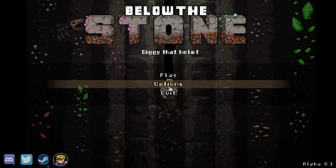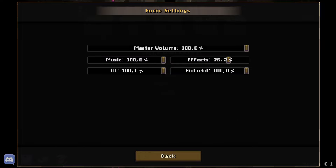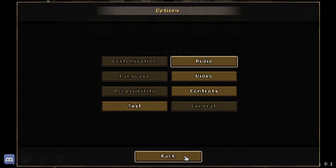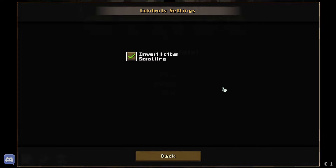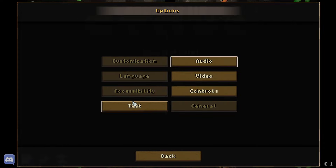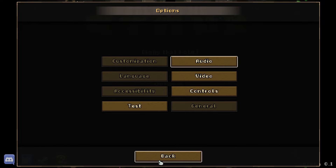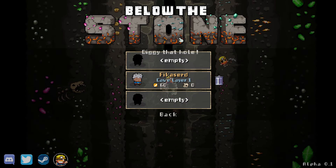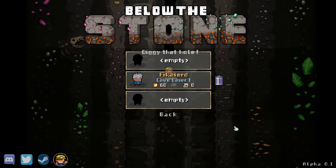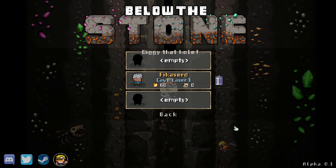First things first, as always we are going to have a look at the options menu, and frankly there isn't much. Apparently there is more to come, but right now we have audio settings — I tweaked them a little bit, wrapped up the music and brought down the effects, because I found some effects surprisingly loud while the music was surprisingly quiet. Video options are limited. There are decent control settings, and you can also play this game somewhat with a controller, though it's still a work in development. I decided to play with keyboard and mouse.